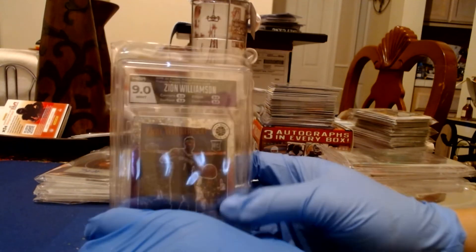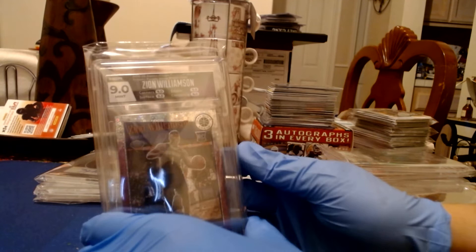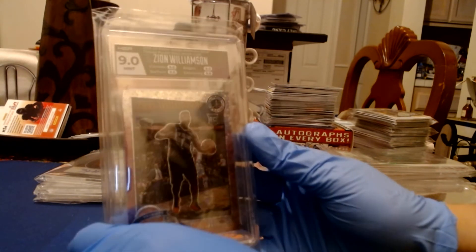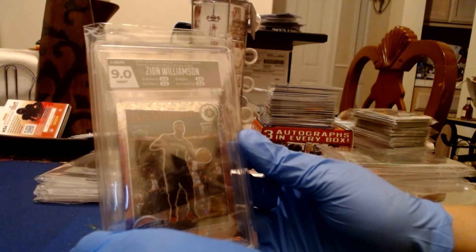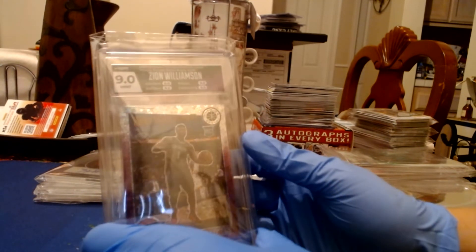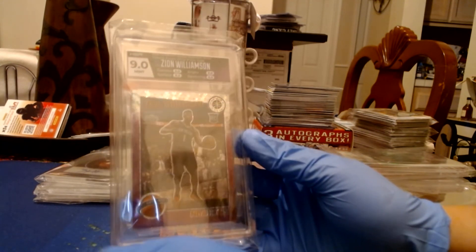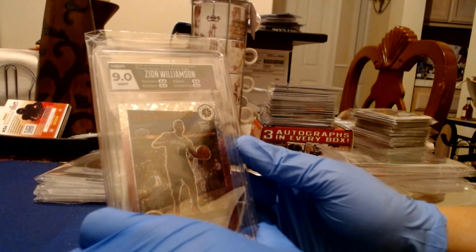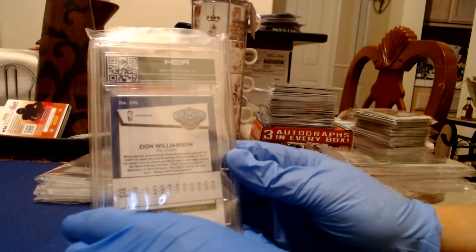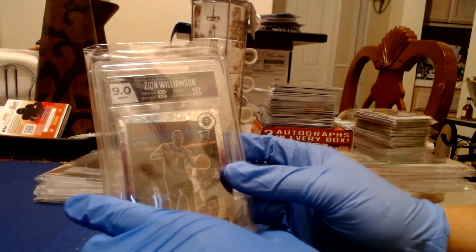Another Zion with a 9 — this time it's the purple Disco Prism. The last one was Pulsar; this one's purple. I collect Zion — I'm a Zion collector. That's why I said this package was my PC one. Same thing: 9.5 on surface, and everything else is a 9.